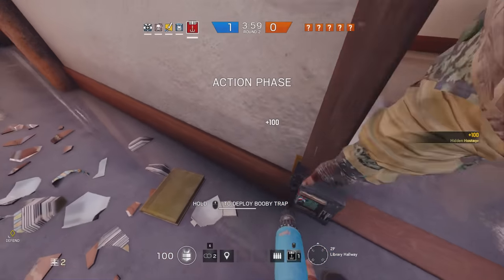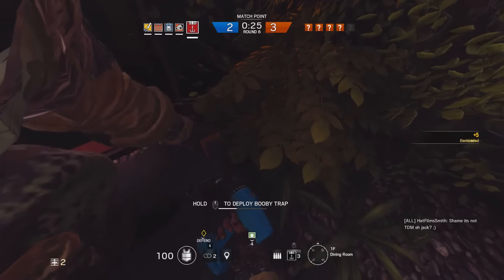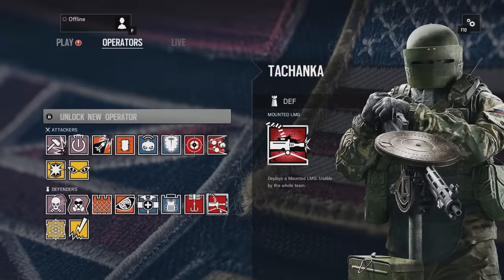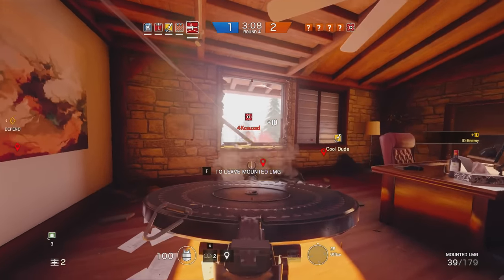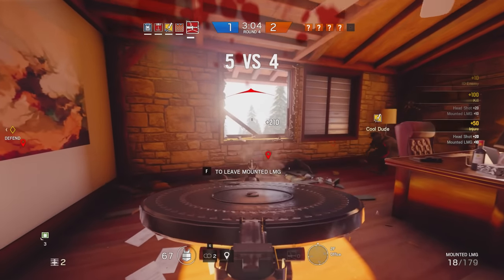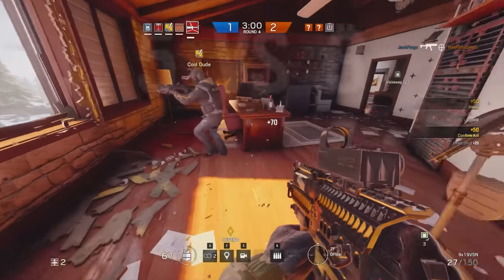If you're playing a really defensive character like Kapkan or Tachanka, think about the best places to set up your defenses and surprise the enemy team as they enter. With Kapkan, place your trip mines at the bottom of doors where players are likely to come in and not see them, or even underneath a barricaded door to hide the laser. As Tachanka, place your mounted machine gun in areas giving you coverage over multiple entry points — windows and doors the enemy are likely to enter through.